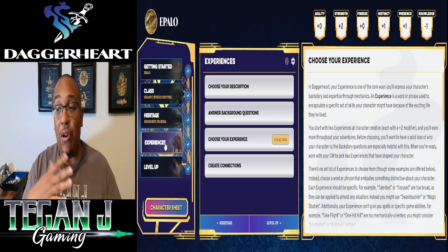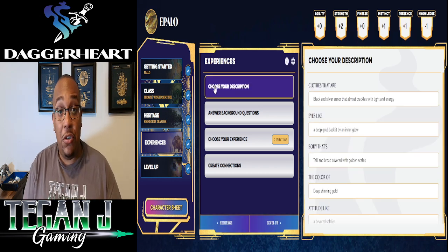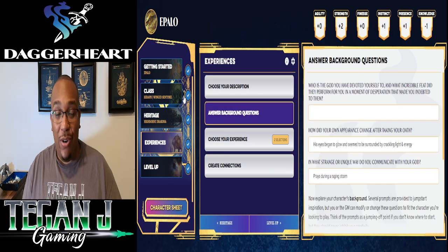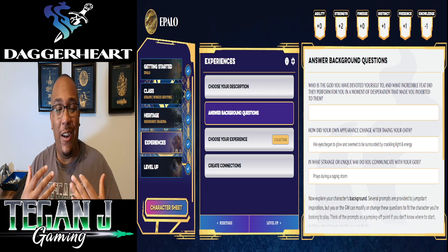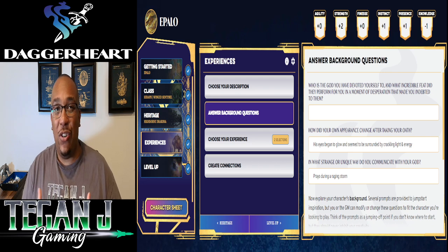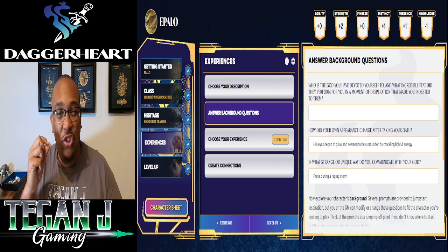Now we'll build out our character's appearance. This system is very narrative — a lot like PBTA style where you get background questions for your PC and ways to connect to your party. I wanted Apollo to have black and silver armor that almost crackles with light and energy, with golden eyes and gold scales. For the background questions in a campaign, we'd figure out who our god is, how we serve them, how the character's appearance changed after taking their oath, and in what unique way they pray to their god. Really cool for fleshing out your character.